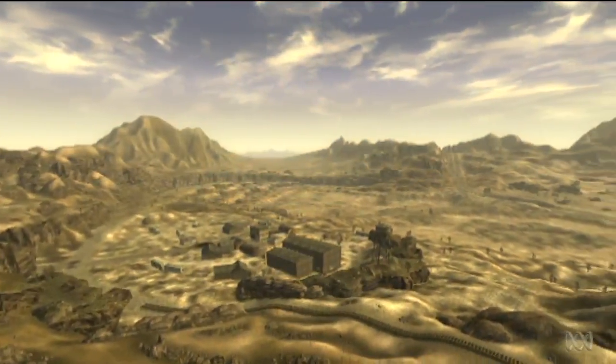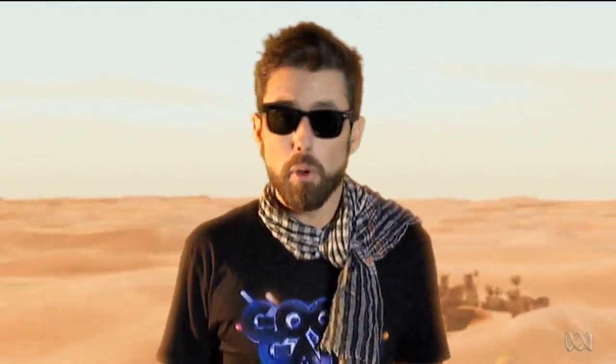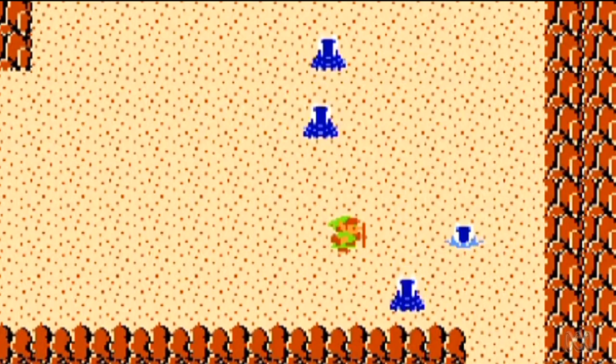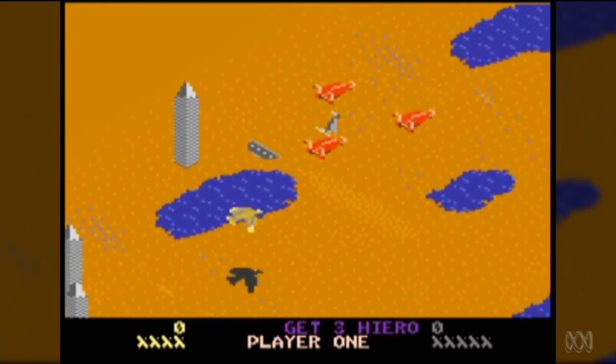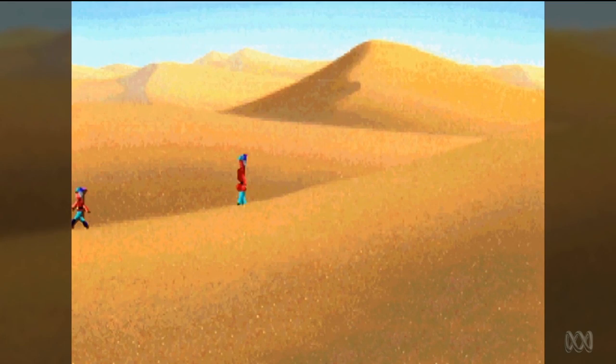In contrast to busy tangled jungles or undulating mountains, the desert is far simpler, both in its character and its design. And many early games took advantage of this, using a monochromatic colour palette, repeating textures and minimal scenery to create multiple empty screens, stretching far off into a sea of yellow.